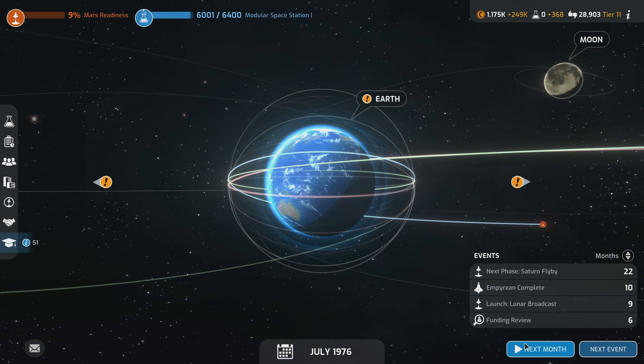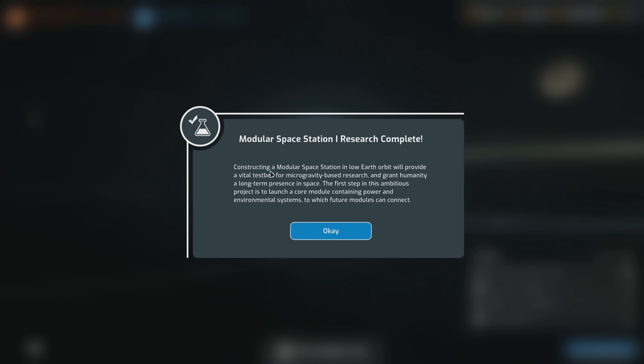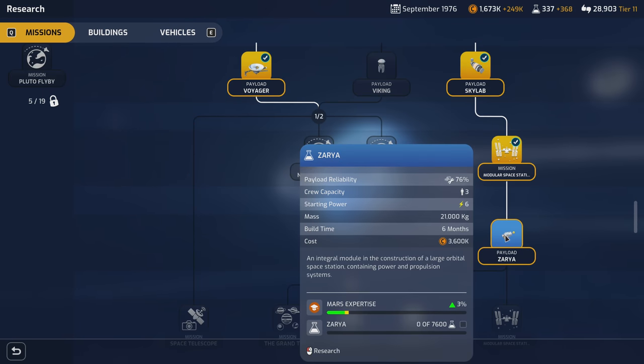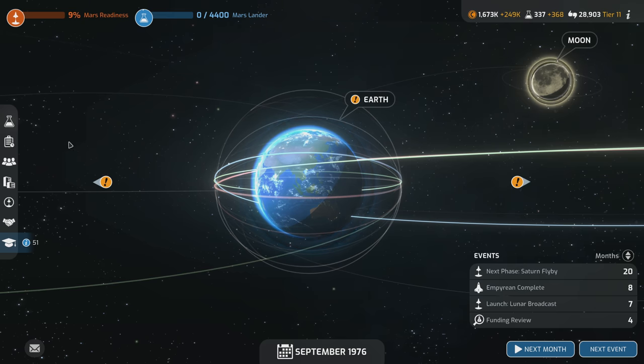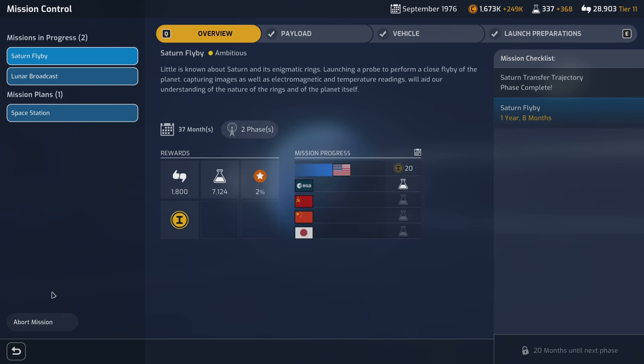Modular space station research is completed. Constructing a modular space station in low Earth orbit will provide a vital testbed for microgravity-based research and grant humanity a long-term presence in space. The first step is to launch a core module containing power and environmental systems to which future modules can connect. I think Zarya is the next one. Halo reliability is low and costs 3.6 million — maybe we wait on that. Let's go Mars Lander instead. I really just want the milestones. Space station is done in eight months, lunar broadcast has seven months to launch, and the Saturn flyby is still ongoing.